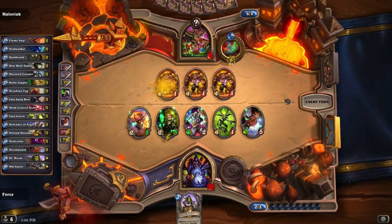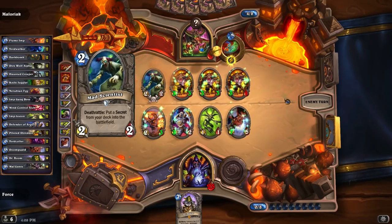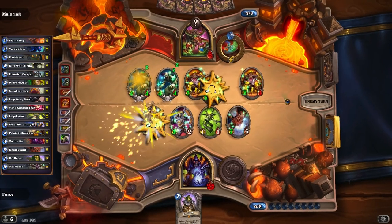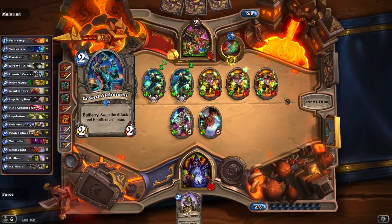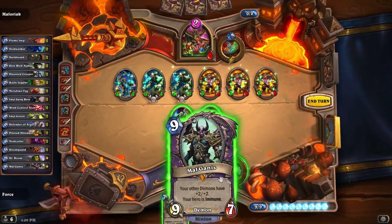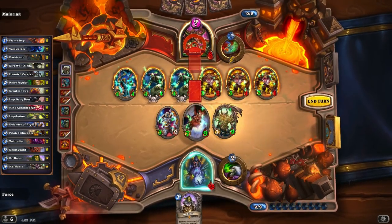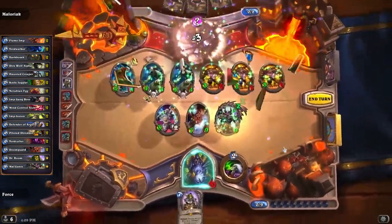That's a very annoying spell — these guys turn into 3-3s with charge. Normally they're just 1-1s, but because of the heroic pump-up. None of this saves him, I guess unless he's got an Ice Block. What's he gonna switch? We still have 8. So unless that's Ice Block or Ice Armor, we should win. Magus — I'll just play this for the extra value. That might have been stupid because that could have been a copy, but oh well. We got the win here anyways.